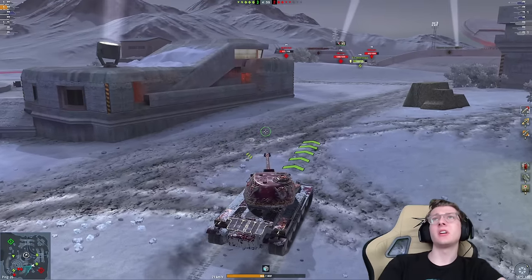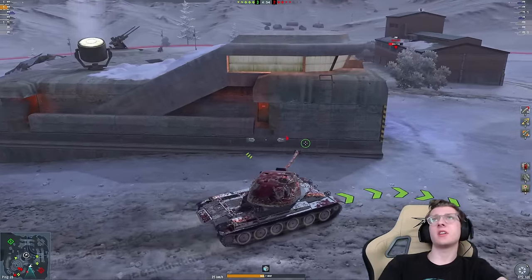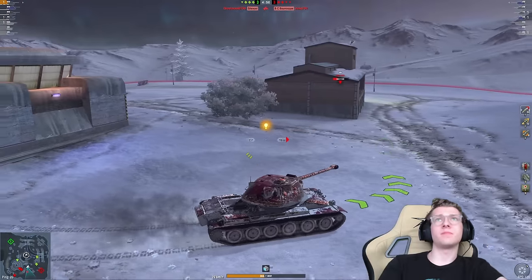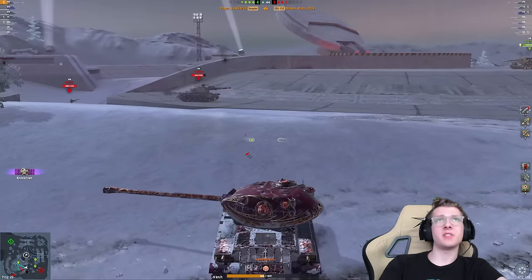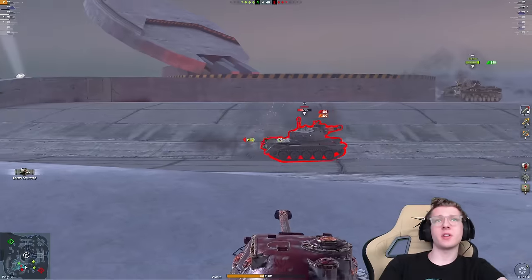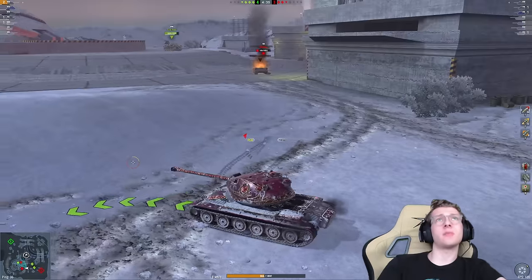They have a Silencer. At this point it's looking like a pretty solid win. The ISU is off to the side — we got one pen into the ISU, two pens in. He's dead. We got the Silencer right in front of us. Not even going to bother with HE — we're just going to get an AP out for 327. We're already up to 2,200 damage.